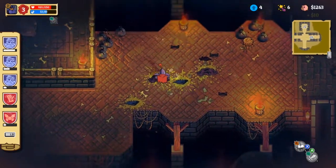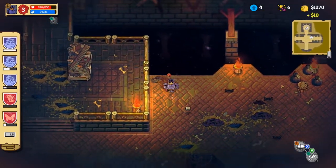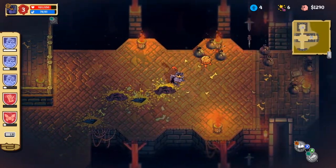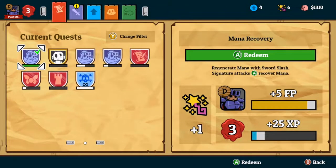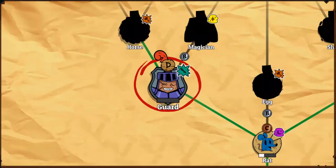Hey guys, Lordacrus here with an achievement for Nobody Saves the World. This one is called Pony Love. First of all, we're going to need the guard leveled up to C. This is done by doing the character quests for that form.